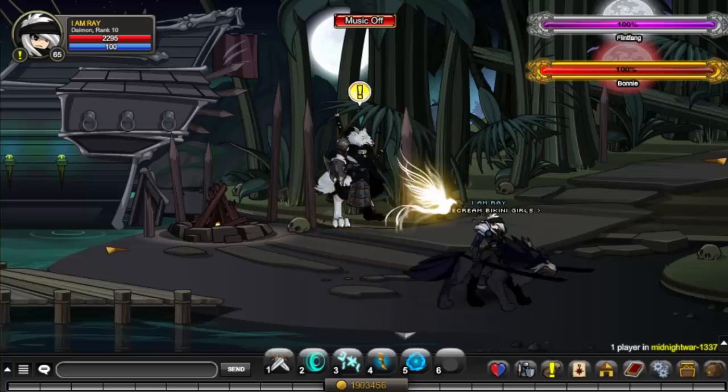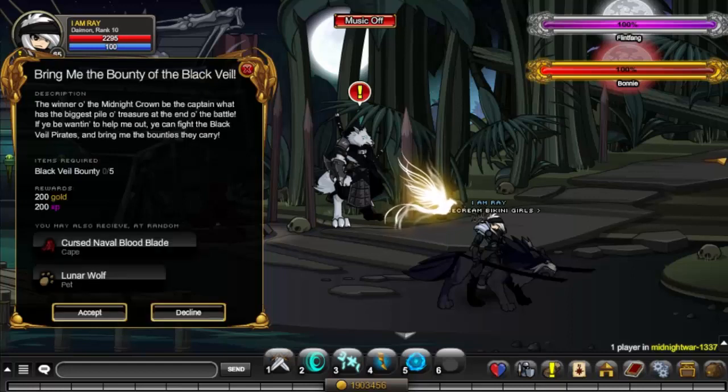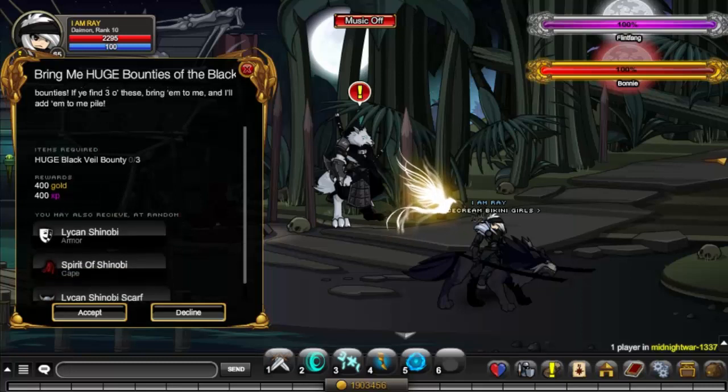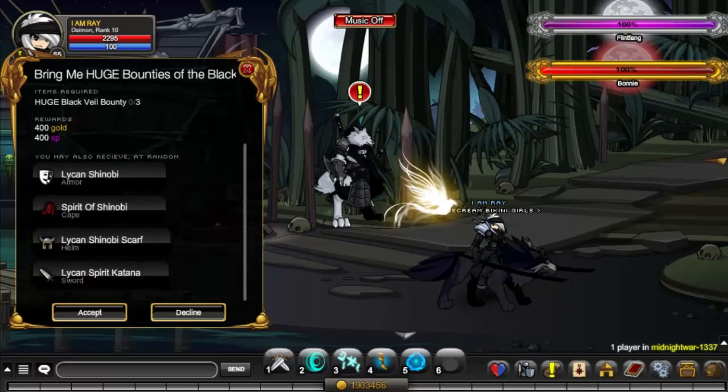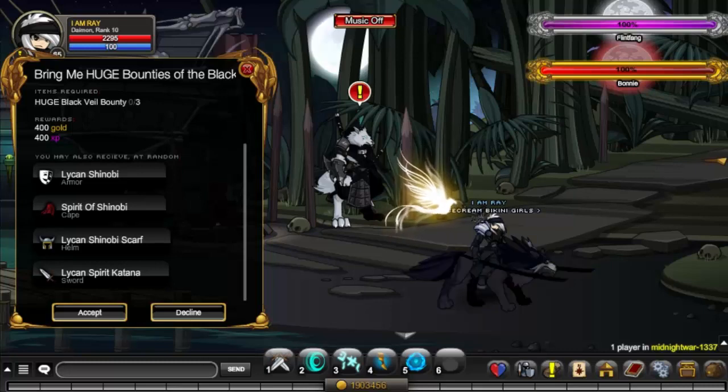Right off the bat, you have an NPC here. You can go ahead and talk to them and click on quests, and you'll have a quest called Bring Me Huge Bound, Boundless of the Black Veil, and Bring Me Bounty of the Black Veil. Both of them have different things. From this one, you can get a Cursed Naval Blood and Blade, and a pet. I'm not entirely sure if this pet is non-member, but I'm pretty sure it is, so you can get yourself a free pet for non-members. You also have a full set here — the Spirit of Shinobi is actually what I'm wearing right now, it's like that Japanese symbol. The Lichen Shinobi Scarf and the Lichen Spirit Katana are really cool items, and the armor itself is amazing.